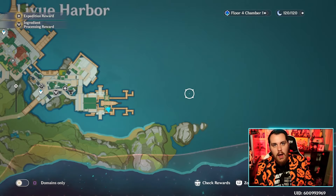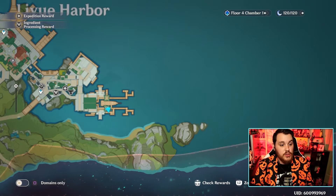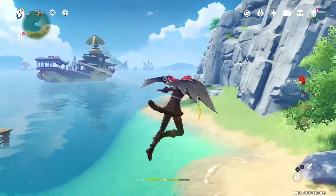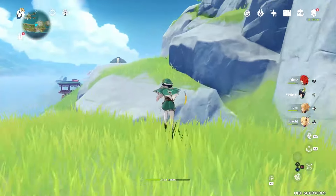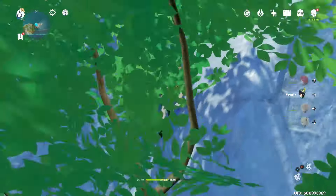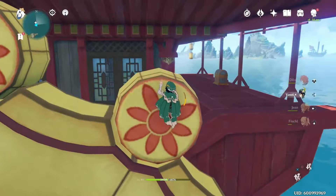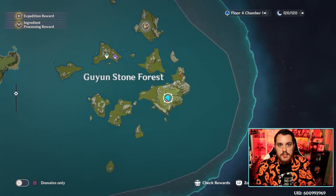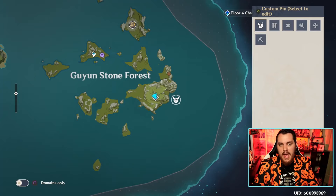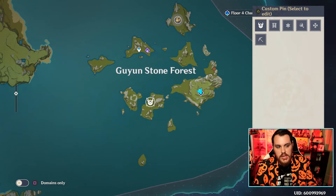Now once we get there, we're going to go out to this boat right out in the water. We're going to have to climb up the cliff, dive off, and grab the chest on the boat. The next three chests are in this area — there's going to be one right back here in the water, actually another boat. We're going to fly to that boat and get this chest. Once we're done, we'll teleport back and go get the two chests on this island.